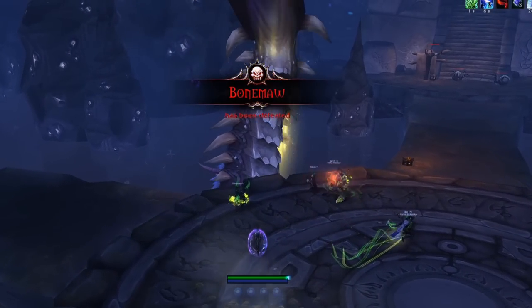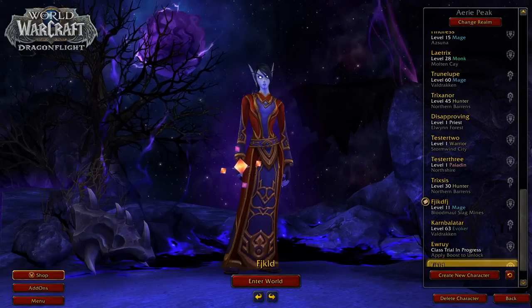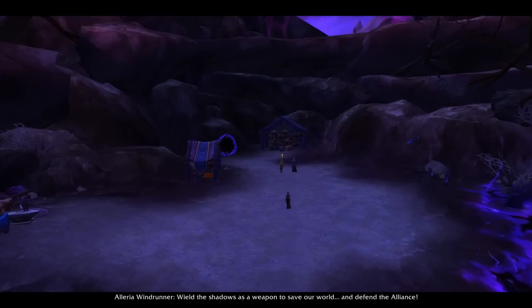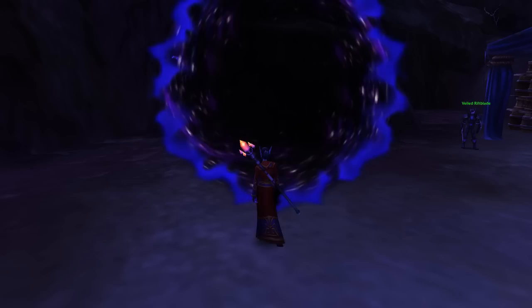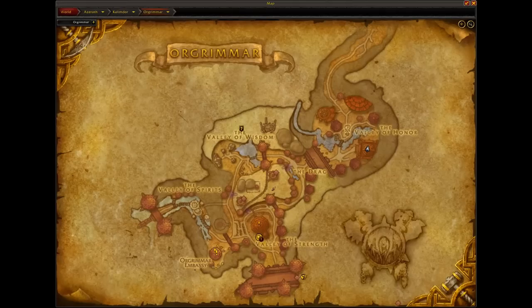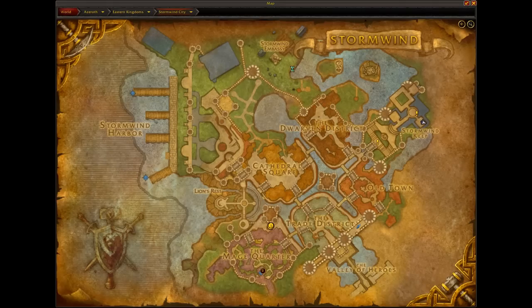Making a level 10 twink is surprisingly straightforward. Either level a character to 10 or choose an allied race which starts at level 10 automatically. We use level 10 because the damage scaling Blizzard put in is really messed up at that level — you are significantly stronger at level 10 than at any other point during the levelling process. Then go to Bestin or Stats in Stormwind or Orgrimmar respectively and choose the option to stop gaining experience.